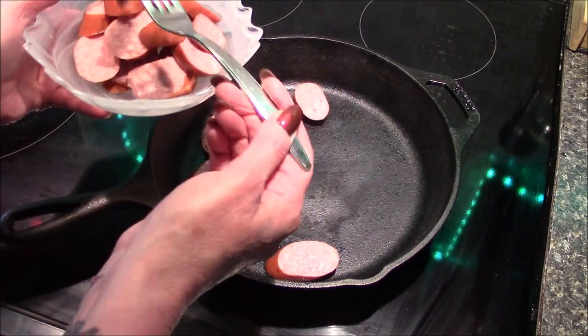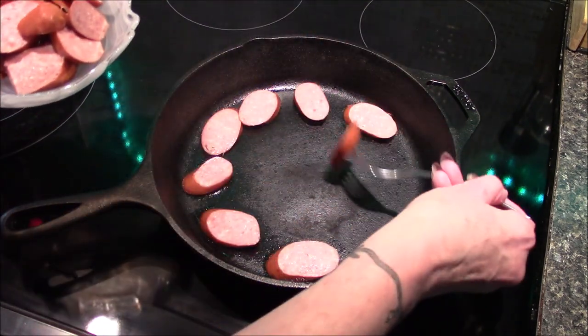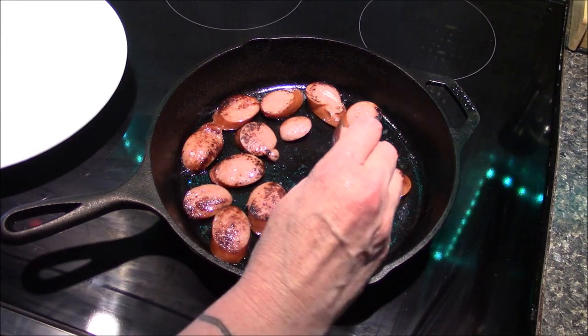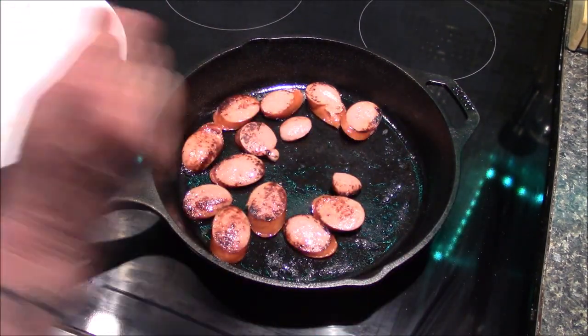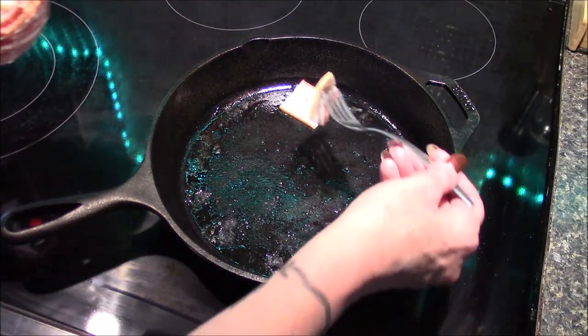I've got about 10 minutes left on the potatoes so now I'm going to start lightly browning up the kielbasa. It's not going to take very long — the kielbasa is already cooked, we're just looking for a light golden brown on both sides. As these start to brown up I'm going to go ahead and remove them out of the pan over to a plate.